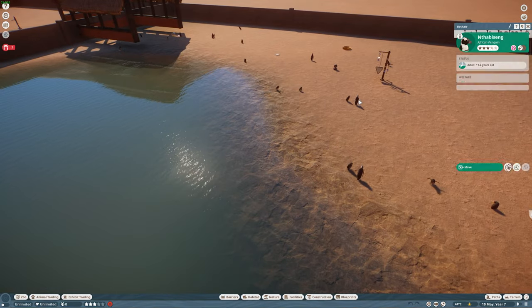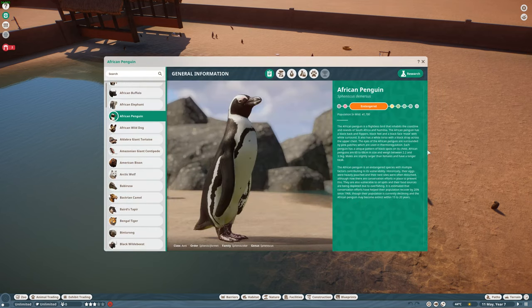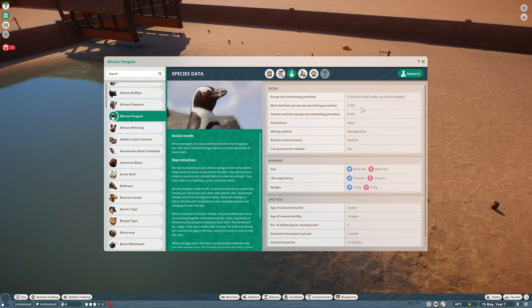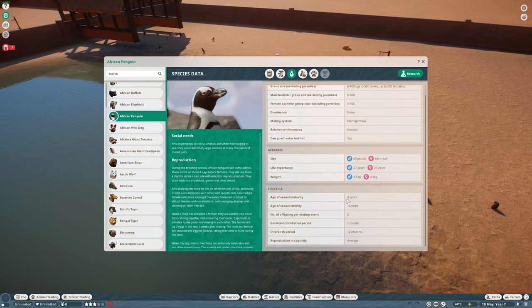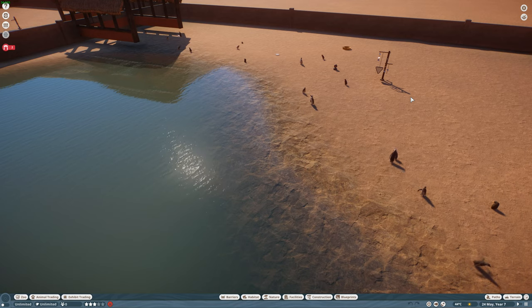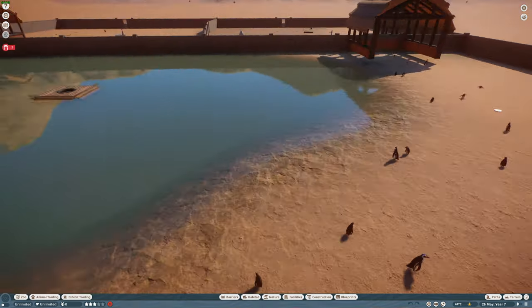Now let's have a look at the African penguin in the zoopedia. There are about 41,700 here. You can see their range hovering around the southern parts of Africa, Namibia and South Africa. You can add up to 5,000 — they're very social and live in large colonies, and they mate for life. They're monogamous, which is really cool, and you can put humans in there as well. Age of sexual maturity is about four years, age of sexual sterility is 14, so you've got about 10 years of breeding — producing two babies. Good pengus, great pengus.